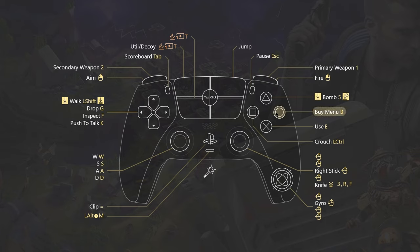Starting with the face buttons, I have circle as buy menu, X is use, square is crouch, and triangle is bomb and hold to reload. I use triangle and circle as bomb and buy menu because I don't press them that often and they're in an awkward position. I keep use and crouch on single binds and close to the joystick so they're easy to press with no delay.